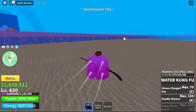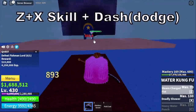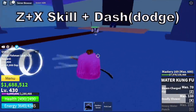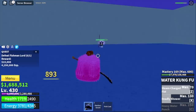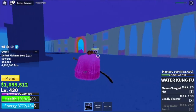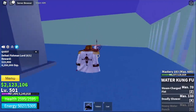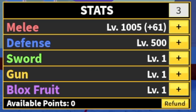Next island is the Underwater City. We're going to go straight to the Fishman Lord until you reach level 500. Strategy: Z plus Exit skill, and dodge to the side to dodge the Trident. Once you dodge that, everything will be fine. Some info: this boss has two bars of HP. You can also use your left clicks to defeat it, but focus on using your skills and dodging to make things easier. Stat check: 1005 melee, 500 defense.